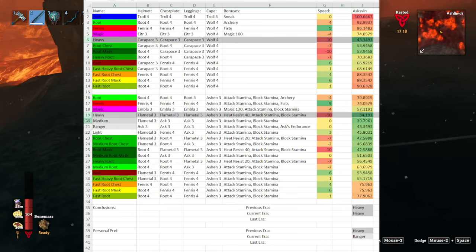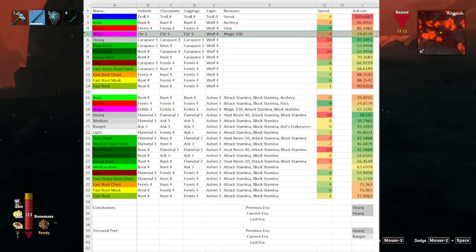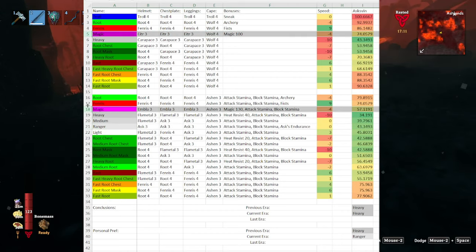Due to all the blunt damage, the most protective sets are the heavy sets, however I tend to prefer the medium or ranger sets to avoid the speed debuff and thus dodge some of the attacks. The magic sets are also obviously viable options if that's the route you're going for.